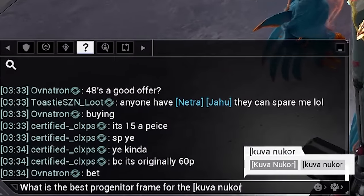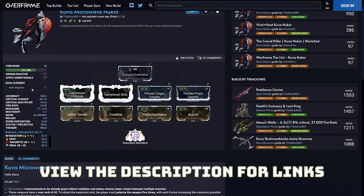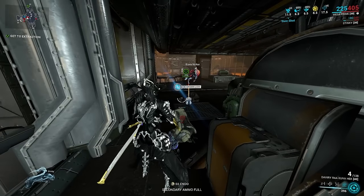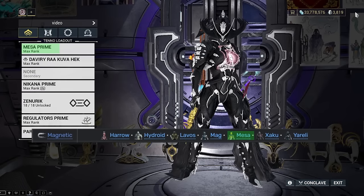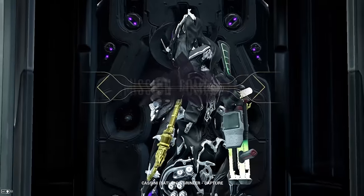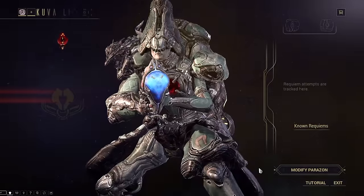If you are still unsure, ask around in chat, or look up builds on sites like overframe.gg to see what elemental bonus types people are using. For my purposes, I am after the Kuva Nukor and will be choosing a magnetic progenitor frame as my elemental bonus type. Once I have killed my Kuva Larveling and finished my mission, it will spawn my Kuva Lich with the equipped weapon, the Kuva Nukor.